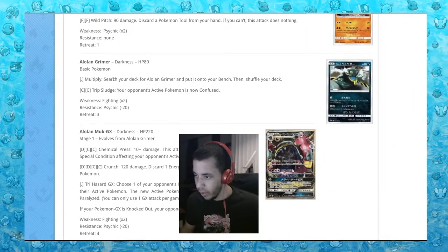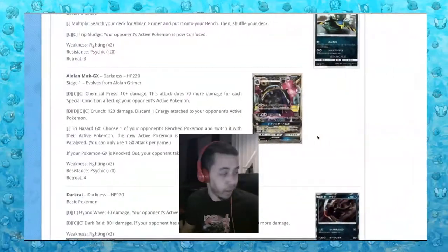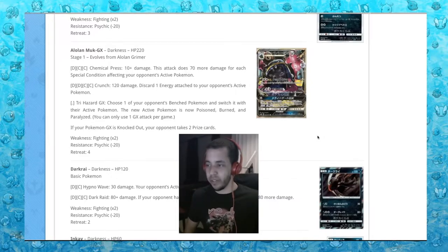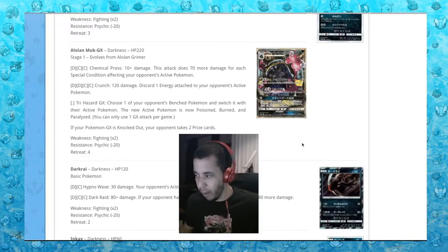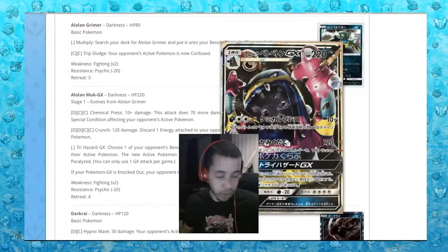Alolan Grimer with Multiply: search your deck for an Alolan Grimer and put it onto your bench. Then Alolan Muk - I am so scared for this card to be good. Chemical Press: for 3 energy, 10 damage plus 70 more for each special condition affecting your opponent's active Pokemon. Trihazard GX: choose one of your opponent's bench Pokemon and switch it with their active Pokemon - the new active Pokemon is now poison, burned, and paralyzed. So you can get a 210 damage attack for one turn. Unfortunately since you can only use one GX attack, Alolan Muk probably won't see much play.